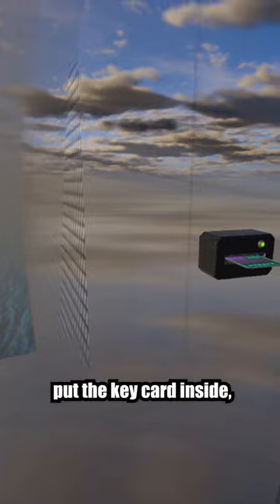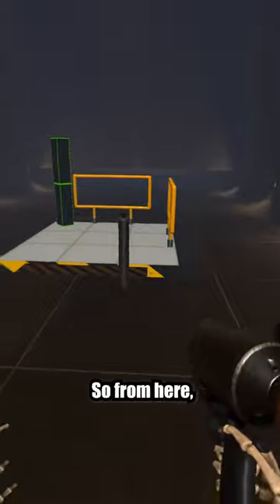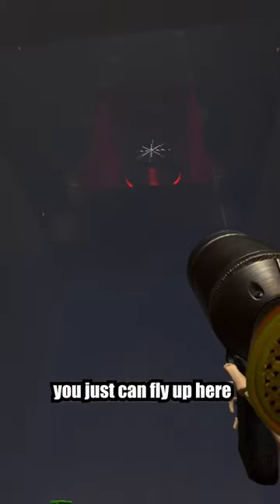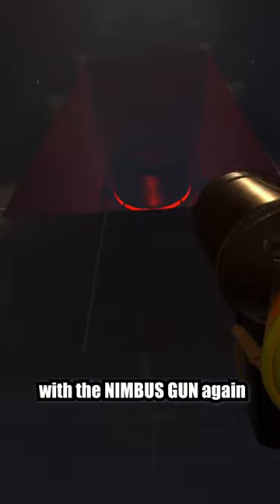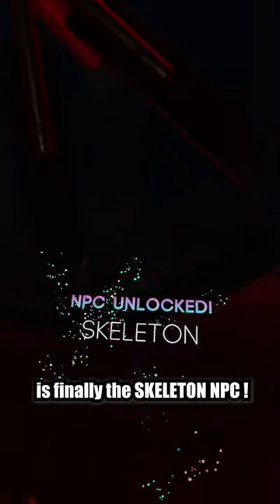After you've put the key card inside, you can open this door. From here, just fly up with the Nimbus gun again to this huge ventilator. And inside, this is finally the skeleton NPC.